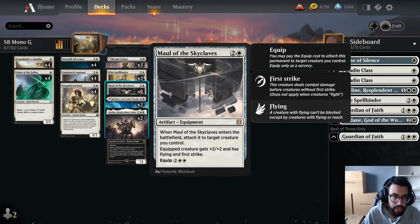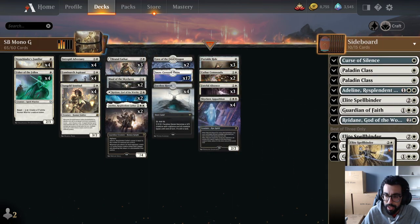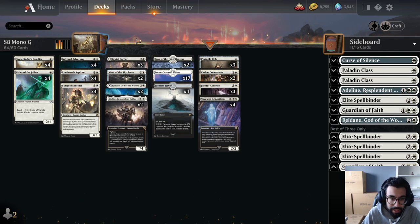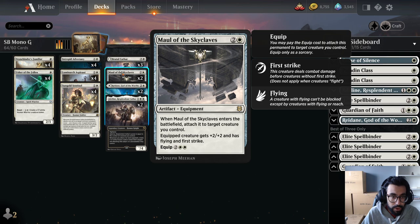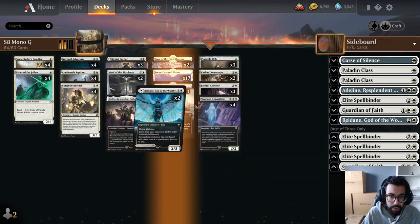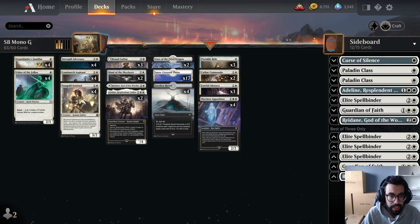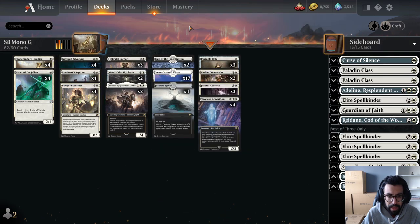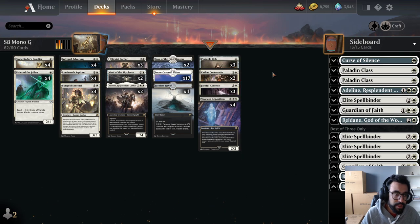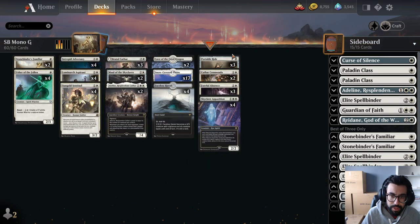Against Mono Green, what do we take out? Elite Spellbinders are not that good in that matchup — while they do have flying, they tend to trade with even something like Jaspera Sentinel. That's three cuts there. I would trim the Redains — Redain often just dies in fighting, though if they're on a Rein package it might be worth keeping. A lot of them do run Experimental Growth, the enchantment that doubles power, so having Redain is useful. I would also cut a couple copies of Stonebinder's Familiar.